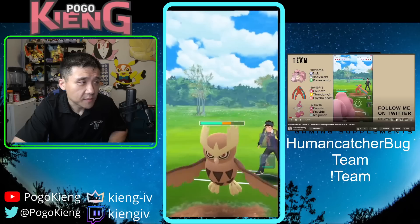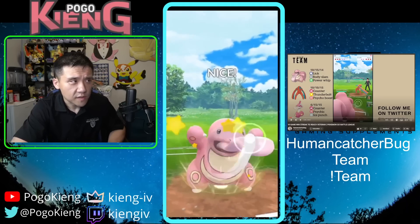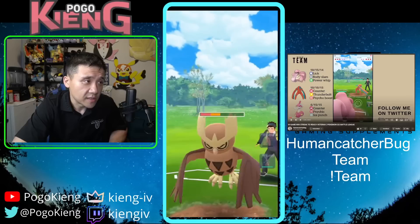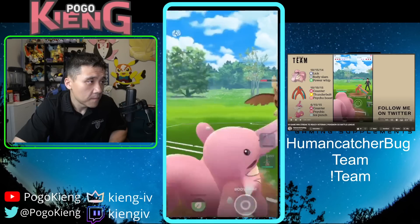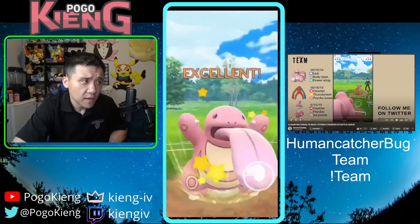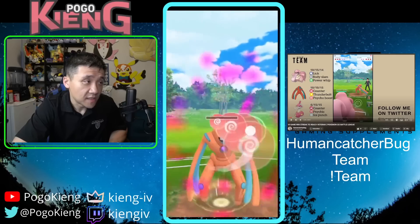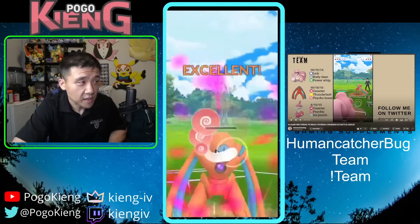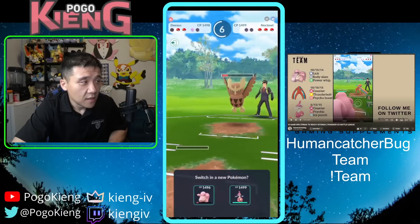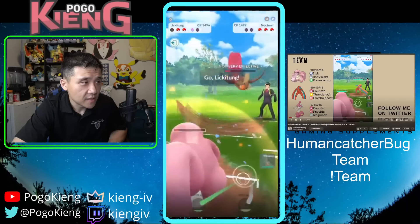They come back into Noctowl. I build up some extra energy to throw off their counts and throw the Body Slam. I throw the next Body Slam right before the next Sky Attack — they already did one, so it's six and five in terms of Wing Attacks. I overfarm and reach the Body Slam. I switch out to Defense Deoxys and use the banked Psycho Boost to grab the last shield.